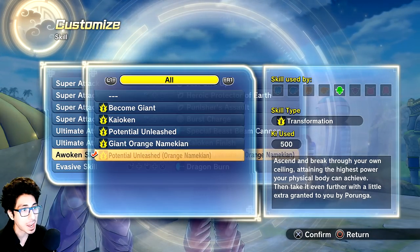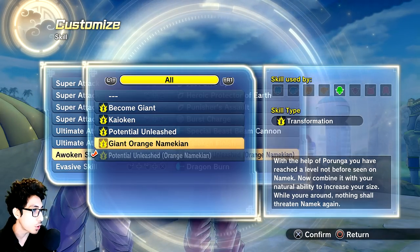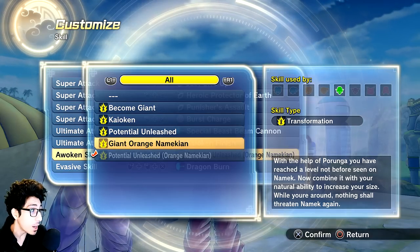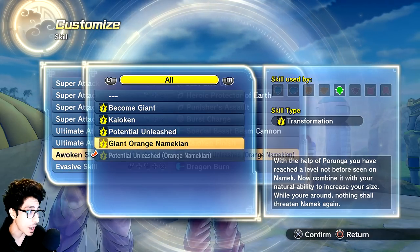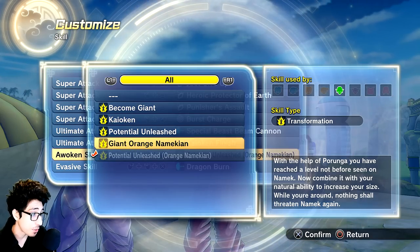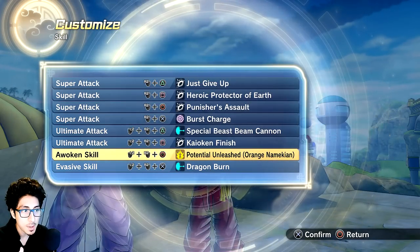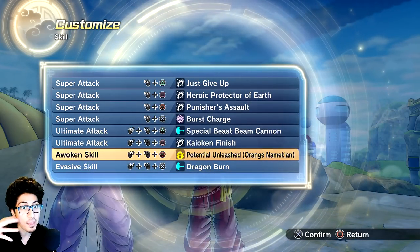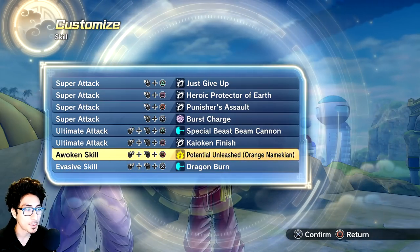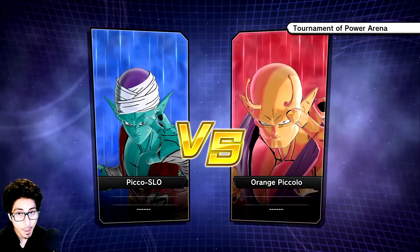All we currently have is Become Giant. Then we have the Giant Namekian orange Namekian skill, which we'll showcase separately. The second form description says: 'With the help of Purunga, you have reached a level not before seen on your Namek. Now combine it with your natural ability to increase your size — while you're around, nothing shall threaten.' I definitely think you should be able to train with Piccolo first and then make a wish, kind of like Super Saiyan God.